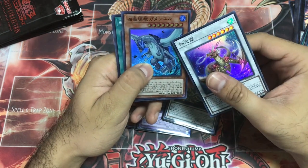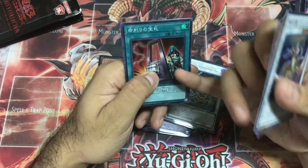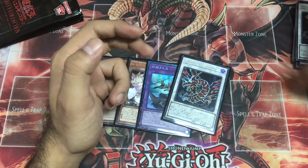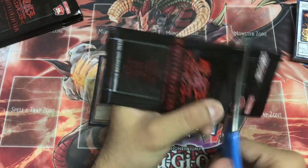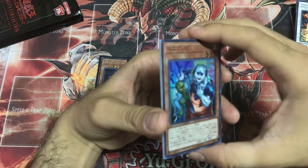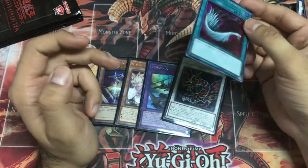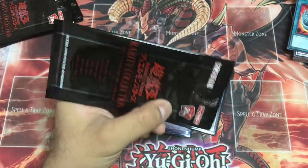Kaiju, Gamma Seal — yeah, that's right. Card of Demise — good card. Ultra Rare Crystal Wing Synchro Dragon! Crystal Wing is an amazing card. Unizombie, Galaxy Cyclone, Elder God, and Harpy's Feather Duster — they keep reprinting this card in every set.